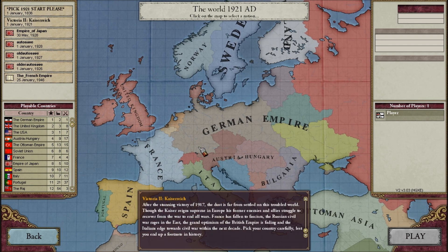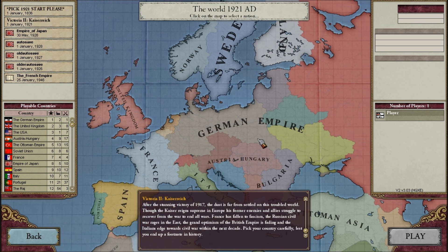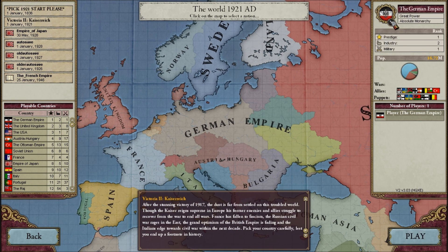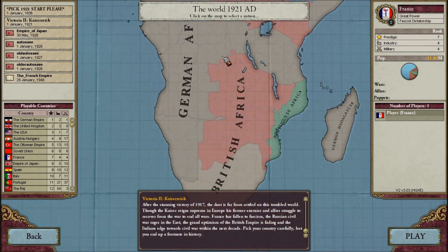Basically, the storyline for Kaiserreich is Germany wins the First World War and comes out the supreme superpower. As you can see, it is the first great nation, followed by the French, actually.